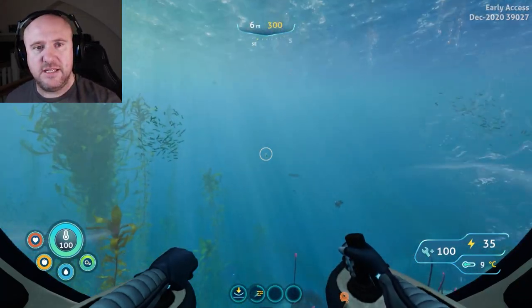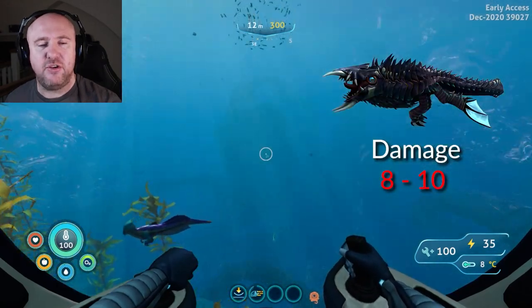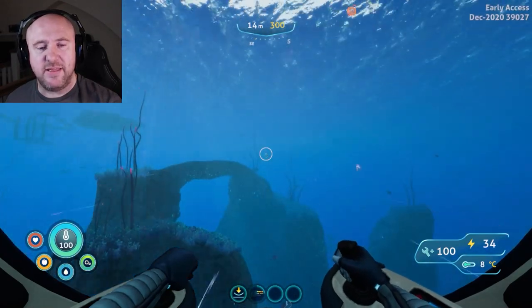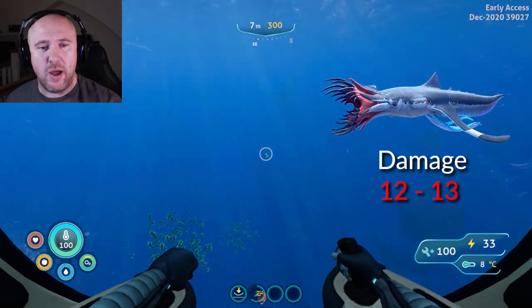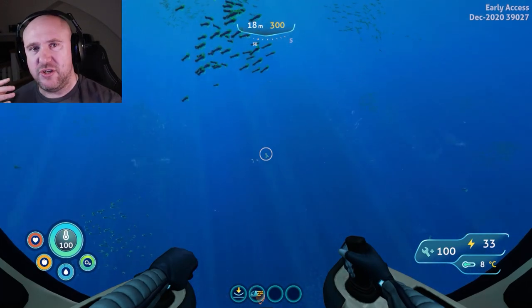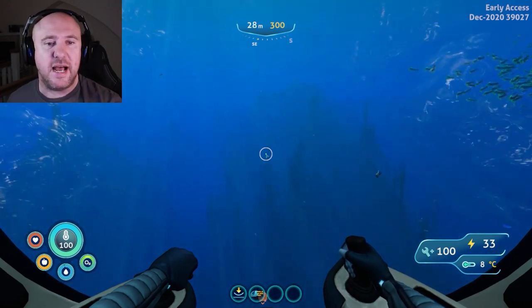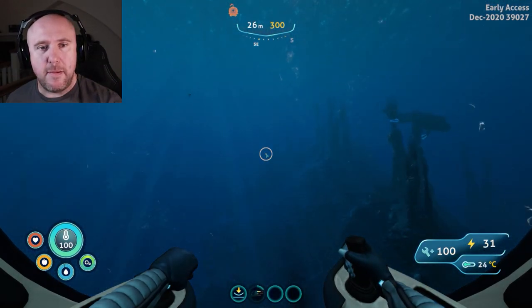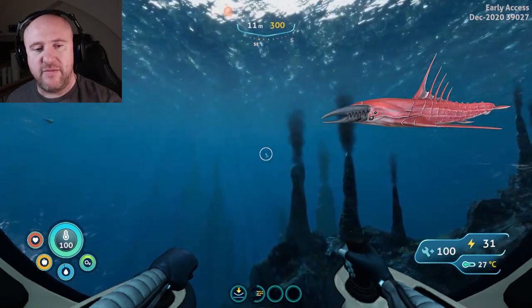There's quite a lot of fauna on the way there. These include cryptosuccus, which can do around 10 damage to the sea truck. The squid shark resides in the Lillypad Islands and can do 12 to 13 damage, but it also emits an electrical EMP pulse which disables the sea truck, making it prone to more attacks. The one you really need to be careful of is the Shellacera Leviathan.